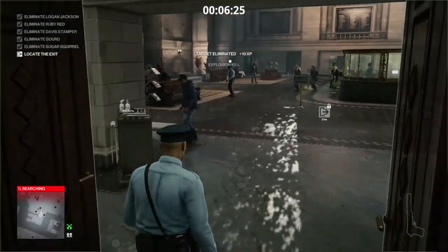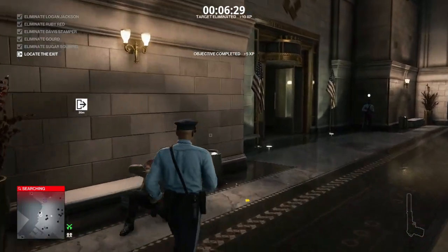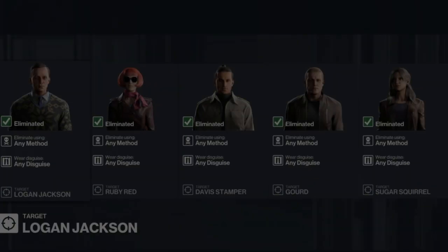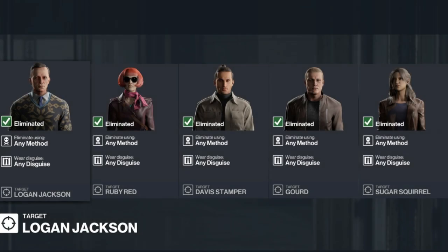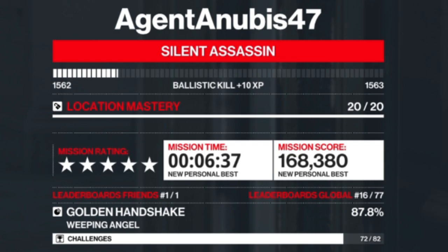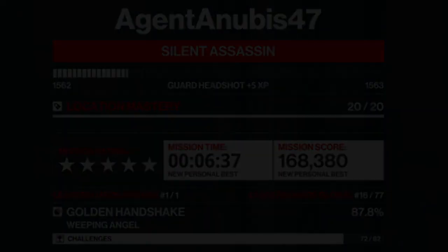All of our targets are now dealt with — all we have to do is make good our escape and run the gauntlet of enforcers heading for the bathroom. One more trending contract taken care of. We get confirmation that all targets have been eliminated according to plan, and we get our Silent Assassin rating. I've been Anubis, and I'll see you all in the next video.